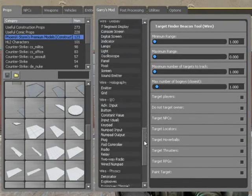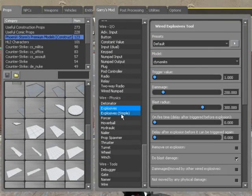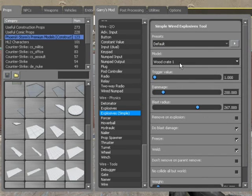Now I'm going to do all the gates at once, but first we need simple explosives. I have that wooden crate — doesn't matter what you have it at. Freeze, weld, do blast damage, trigger value 1, damage 200, blast radius doesn't really matter, just don't make it too high.